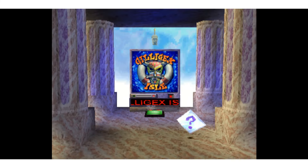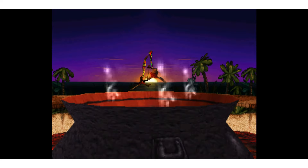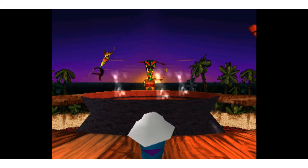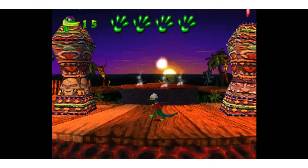We're going to go ahead and jump in the TV. Obviously, you hit blue fireballs to beat the Tiki Boss. Gillig Exile's name is obviously based on Gilligan's Island, which was a hit TV series — I believe in the 70s. I'd have to fact-check that. And you can see Gex is dressed like Gilligan.